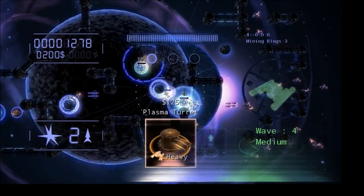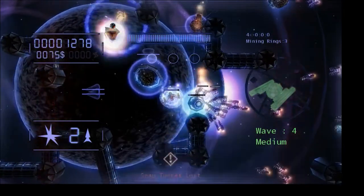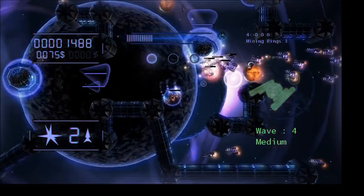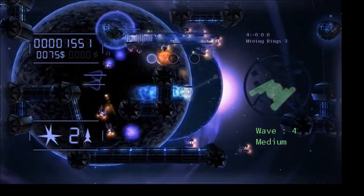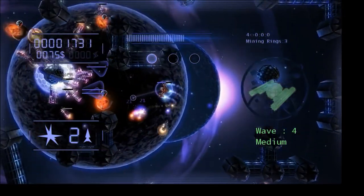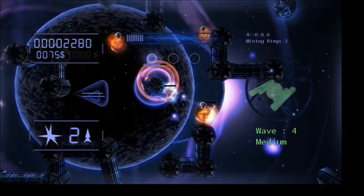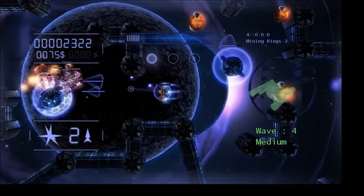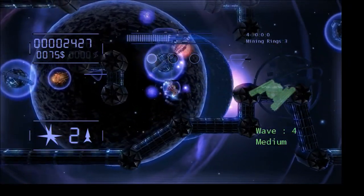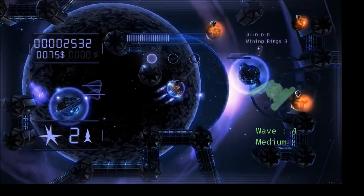I don't have enough money — oh, actually I do. I'll place that one. My turrets are just starting to go down. This wave is a lot nastier. You get a certain number of small rockets as part of this game — about one every other wave or so — and small rockets destroy a large number of enemies in a small radius. That's what I used there.